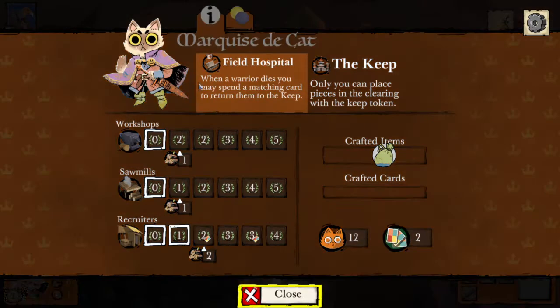Let's take a look at our abilities. We have the Field Hospital and the Keep — we've covered both of those. We can also see things like the items we've crafted, the amount of warriors we have left that aren't on the board yet, and the number of cards we have in our hand.